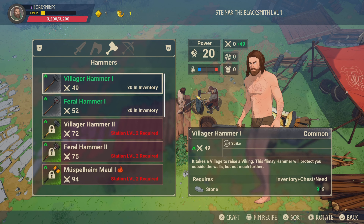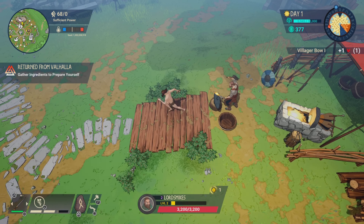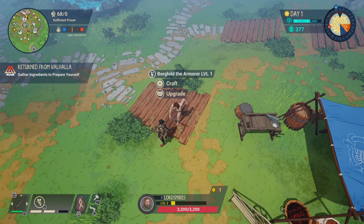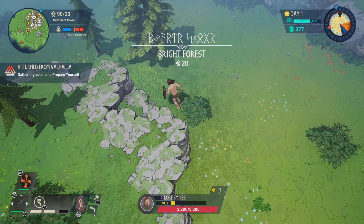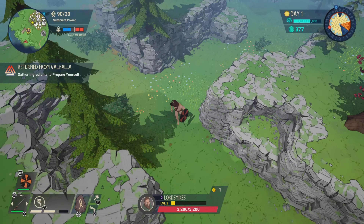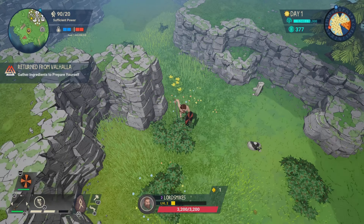I'm going to use the sword and also make sure I've got a bow — these are going to be my two main weapons. If you press the left analog button, it rotates between weapons. And once you've got some wood, you can build yourself a shield. That covers your basic weapons at the very start, and now you can go around and find different camps to fight enemies.